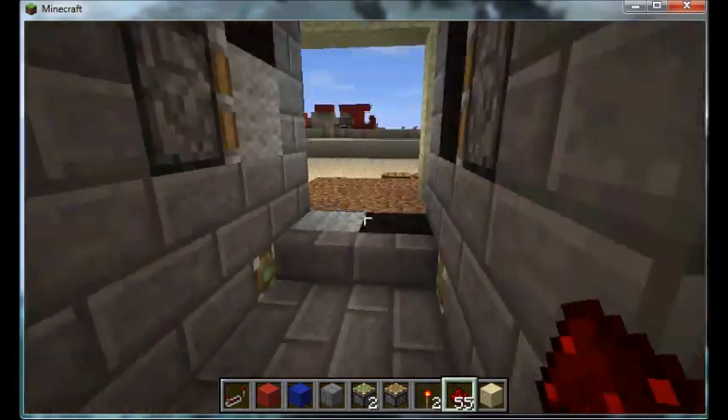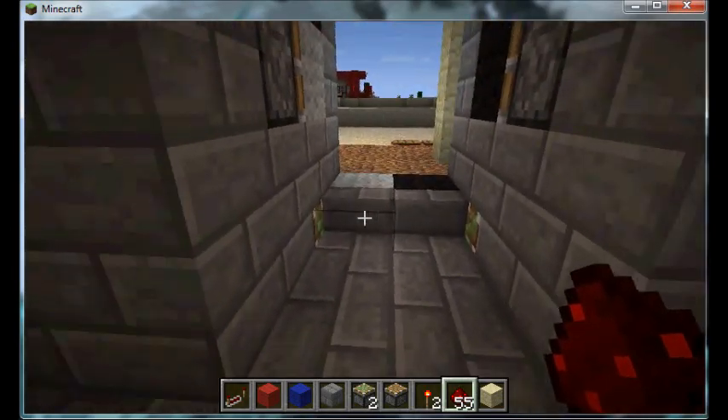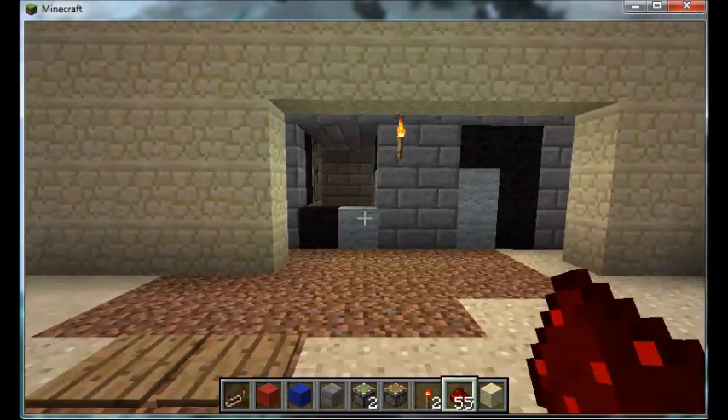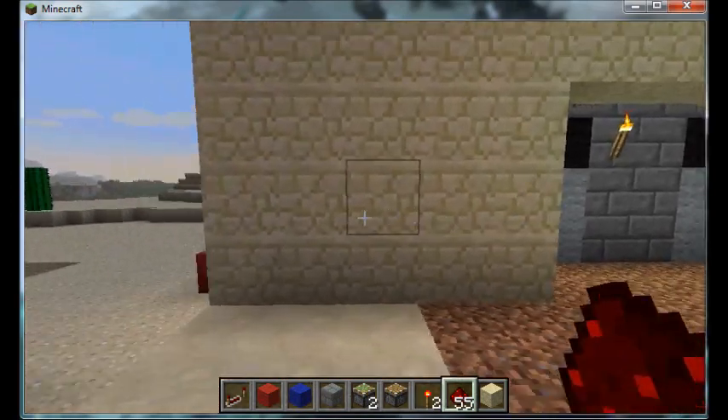So that's how it works right there — the stairs right there, and the floor goes down. Let me show you the wiring for it real quick.